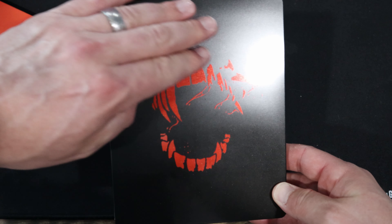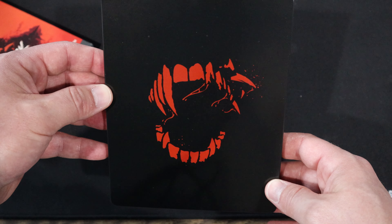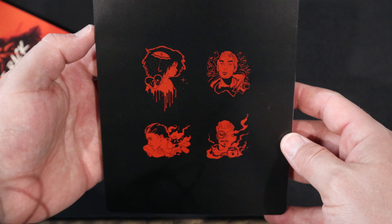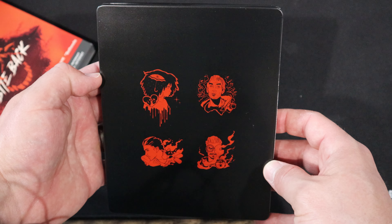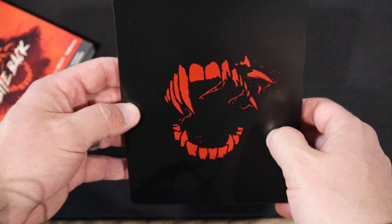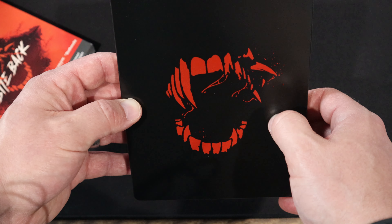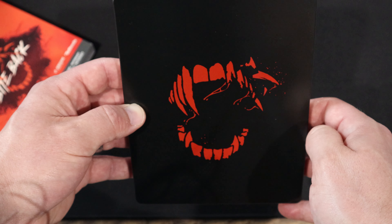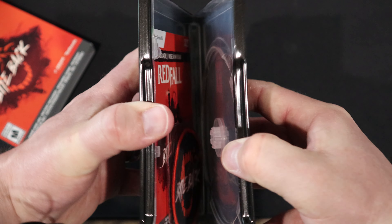That is kind of a gloss, highly reflective black on there. I wish there was more of a matte — I think that would have been better for the aesthetic. And on the back, we kind of have the icons for the four characters that are currently in the game. I do think that the Redfall logo is pretty cheeky. I love the fact that we have the broken incisors, the vampire teeth over here. It seems to me like somebody got butt-stroked with a rifle stock and lost part of their face.